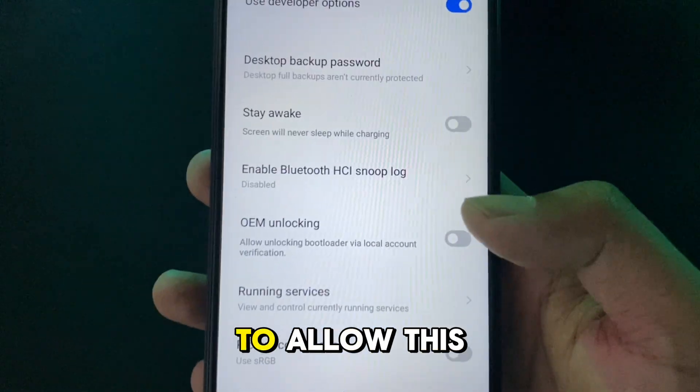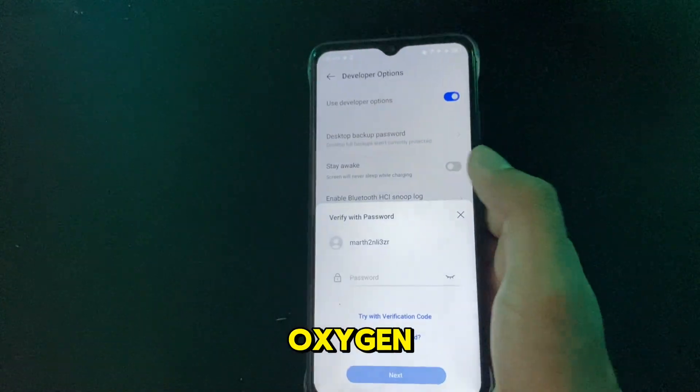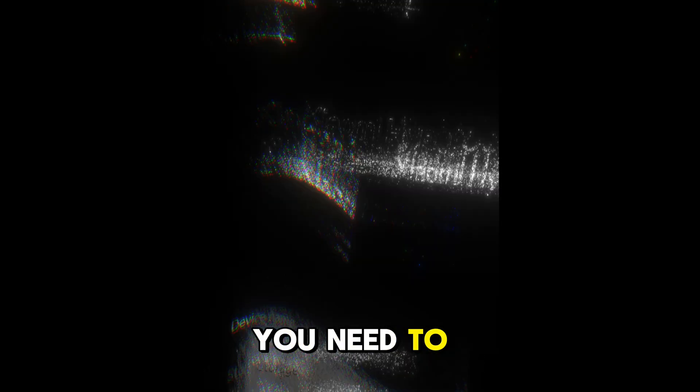We only need to allow OEM unlocking and the procedure will be as easy as breathing oxygen. Generic Android phones like Nothing Phone, MIUI, and iQOO let you unlock these settings instantly without other procedures. Unlike iTel, Infinix, and Tecno, which require you to log in to your Palm ID. On Xiaomi HyperOS, you need to log in to Xiaomi Community and wait 30 days.